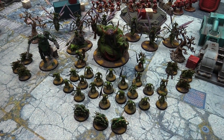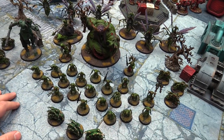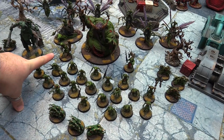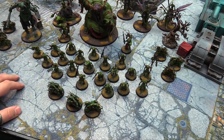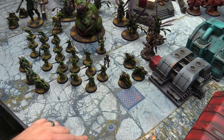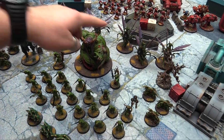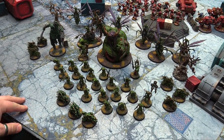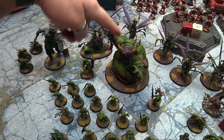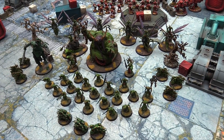Here's Owen's 1500 points of Nurgle. We've got two detachments — a Battalion and a Supreme Command. The Battalion has the Poxbringer and the Scrivener as heralds, with a 20-man unit of Plaguebearers, Nurglings, two fast attack Blight Drones, and two Feculent Gnarlmaws to be summoned. The Supreme Command has a Demon Prince of Nurgle, Slimux, and Rotigus, rounding it all out at 1500 points of Nurgle Demons.